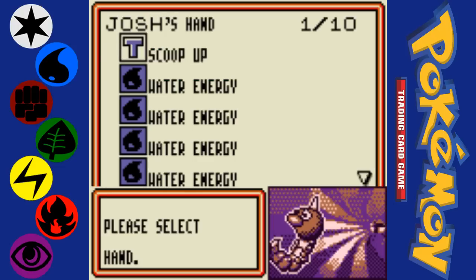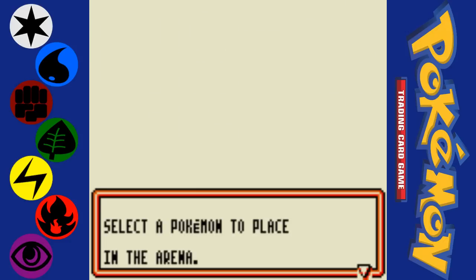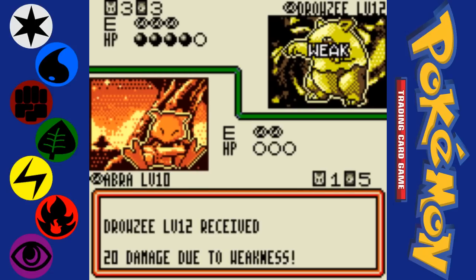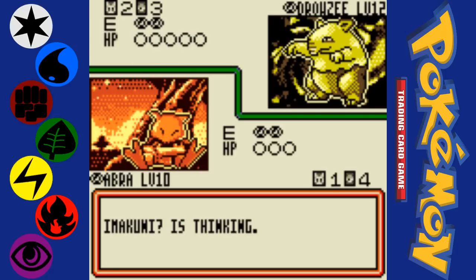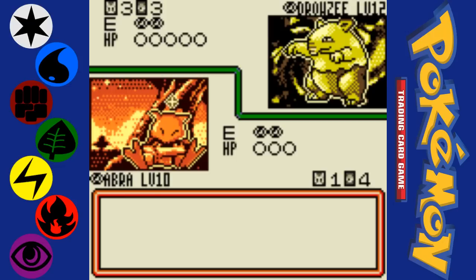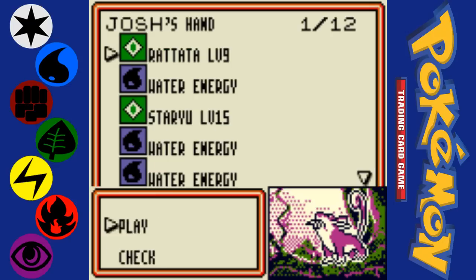Actually, that might work — Scoop Up Starmie and send out Abra. What that did is just put the Starmie back into my deck, so I don't have to worry about it being dead anymore. It allowed me to switch to Abra, which may not have actually ended up being the best idea, but it did get that Drowzee out of the way, although there's just another one there.